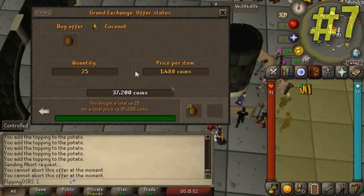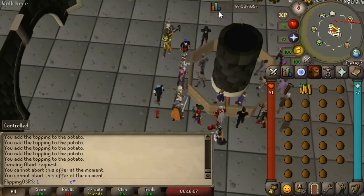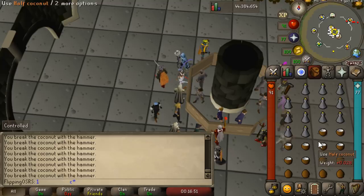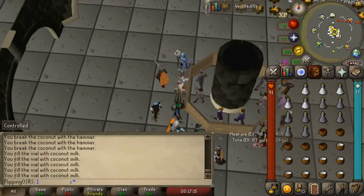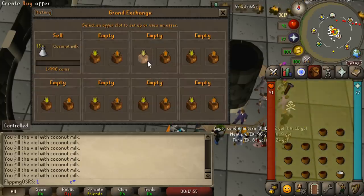A really easy basic money-making method is creating coconut milk. All you need to do is use a hammer on a coconut to get coconut milk, which currently sells for 2k each, and the coconuts are worth about 1.5k each — so that's a 500 GP profit per coconut cracked. You need an inventory of empty vials and just use the hammer on the coconut to slowly create half coconuts. Then use that on an empty vial and you'll get a vial full of coconut milk. Coconut milk is used to create antidote+ and antidote++ potions, so it's needed fairly frequently. We just made 7k profit on that inventory, and there are no requirements for it.